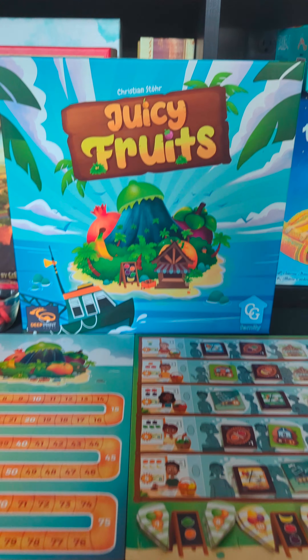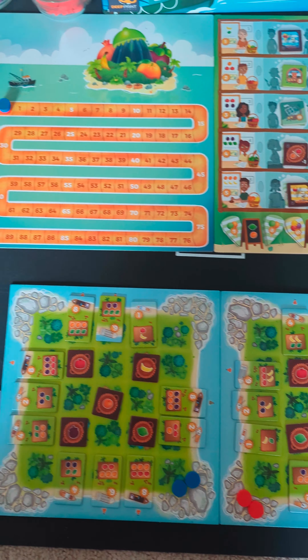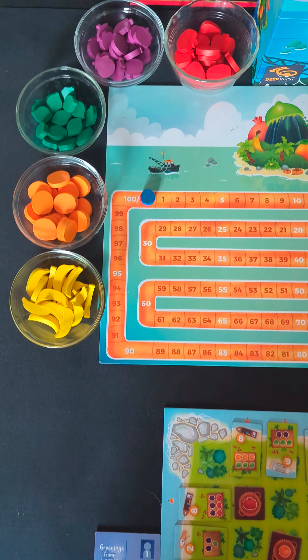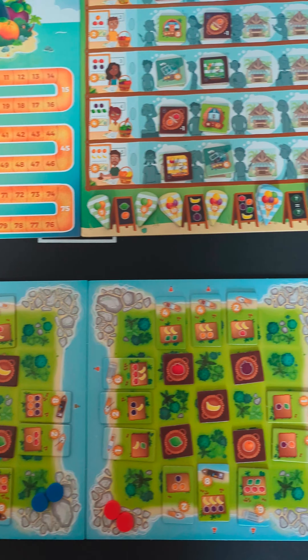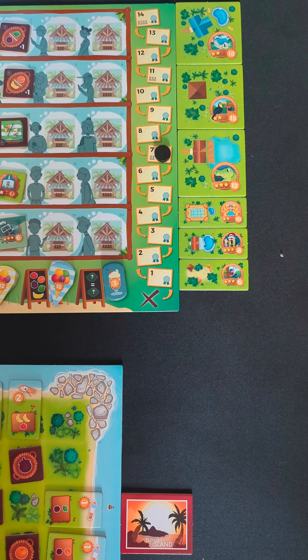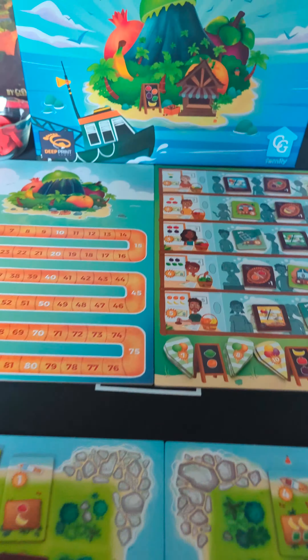Juicy Fruits is a grid movement game for 1-4 players, ages 10 and up, by Deep Print Games in collaboration with Capstone Games. In this game, each player has a small island paradise where they make a living growing delicious fruits. The goal is to gain the most points by supplying ships and adding businesses to your island.